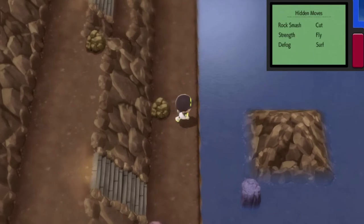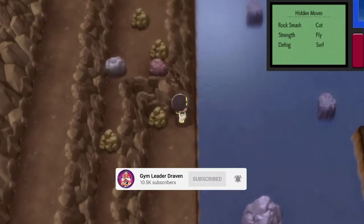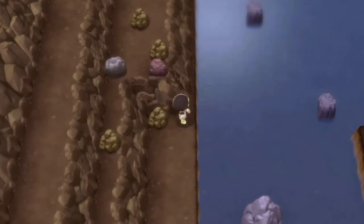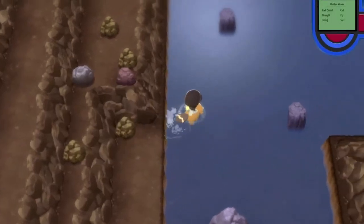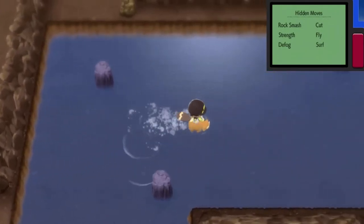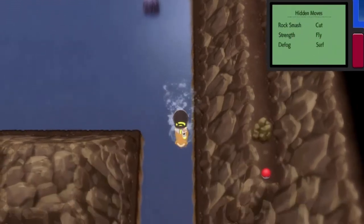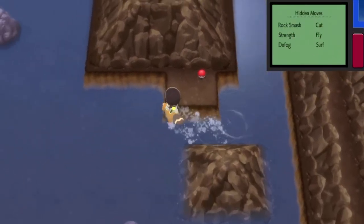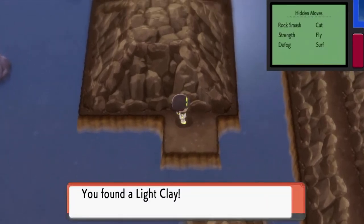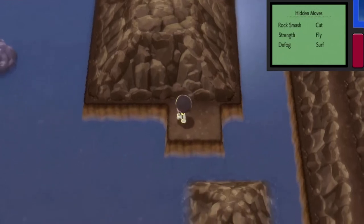This looks like a small island. Let's swim around and see what we can find. There are items all around. We found a Light Clay — I'm not sure what it does, it won't tell us, so let's move on.